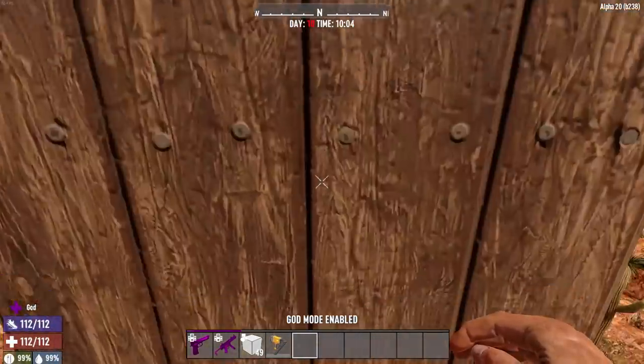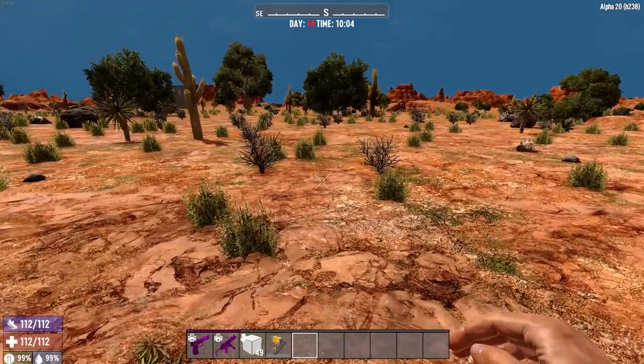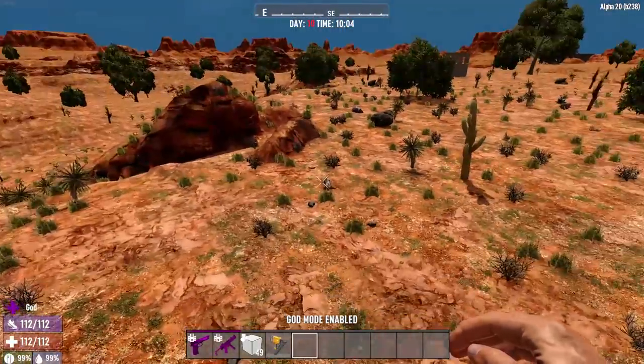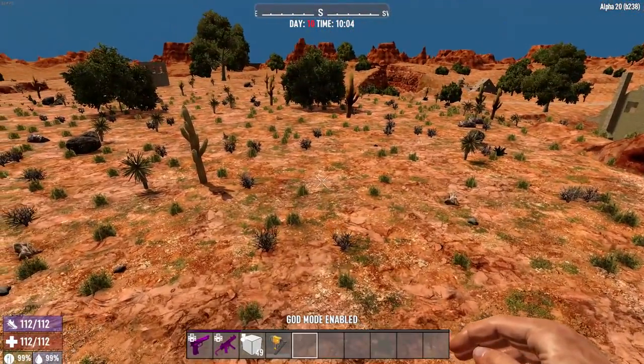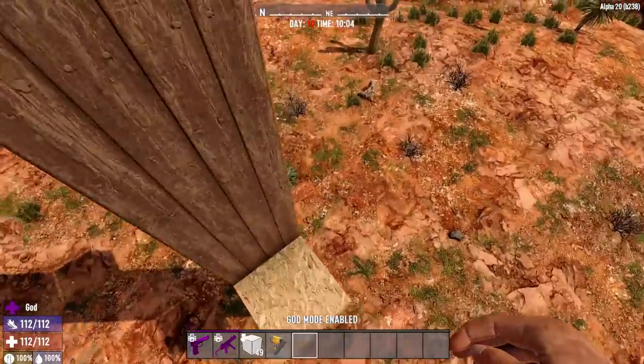Now we'll test it over here at five blocks — do the same thing and see if we get any damage at all. That one's getting close to the line, I can tell just by how much I'm falling. We'll do five again. Okay, so five seems to be okay.